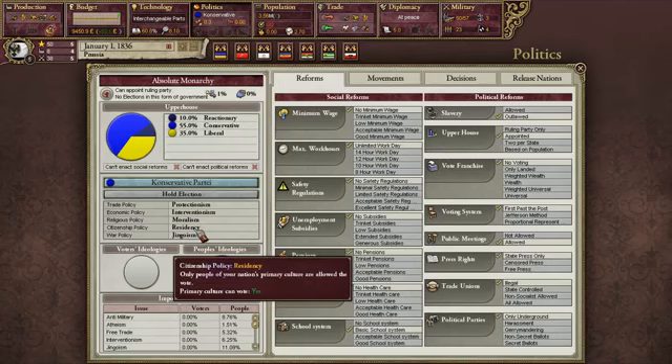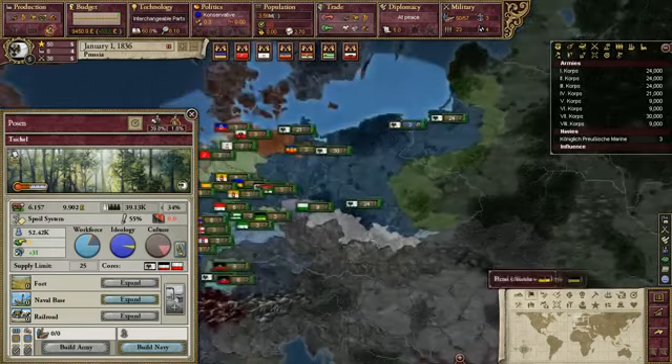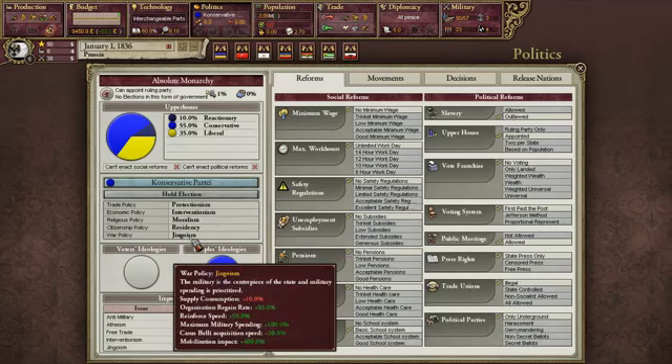We've got residency, which means only people of my primary culture can participate. Right now we've got 84% North German and 15% Polish, so 85% of my North German people can actually vote if they want to. And then we've got our war policy, which right now is jingoism — where the military is the centerpiece of the state and military spending is prioritized.